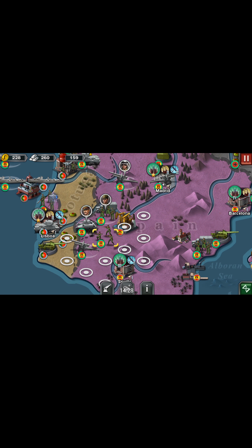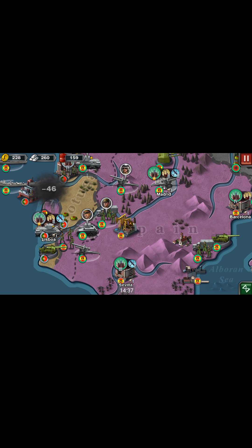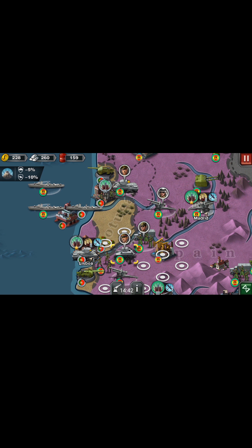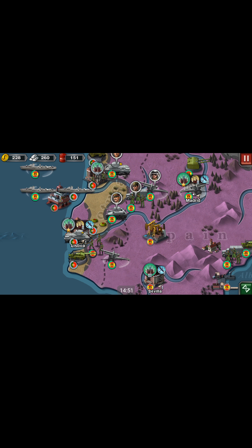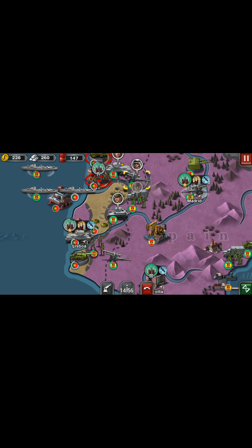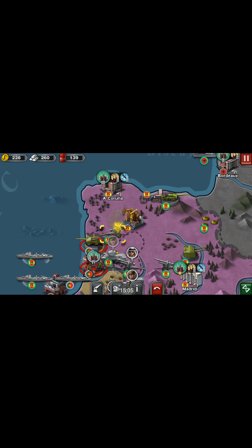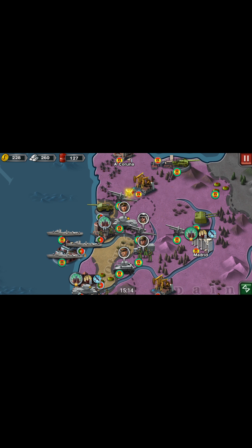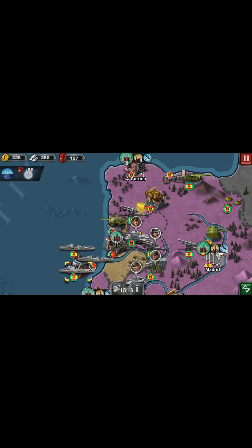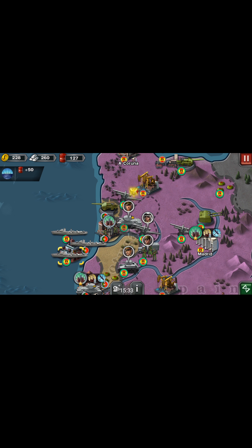We're going to use these commandos to go clear these mines out. Cross the river — do it now. And of course we get to go blow stuff up. Artillery is my best friend — I love using artillery because you can just shoot them and they can't shoot back. Artillery is beautiful. And I took their oil derrick right here — this gives me plus 50 oil per turn. You can see it in the top left.